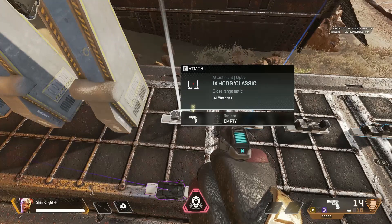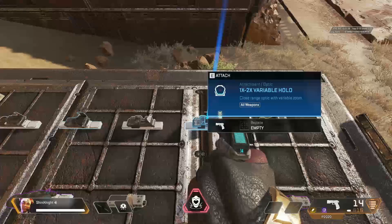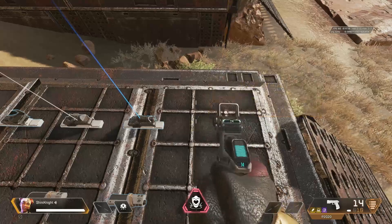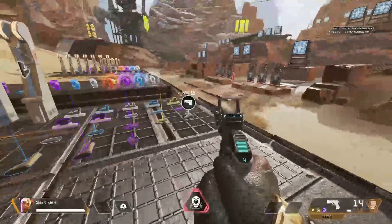You can use the 1x HCOG, the 2x HCOG, the 1x HLO, the 1x2x VARIO, and the 1x DTHSCOPE on the P-2020. None of the other attachments that you see over here for the light weapons will actually work on it.